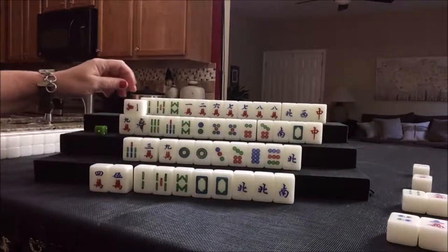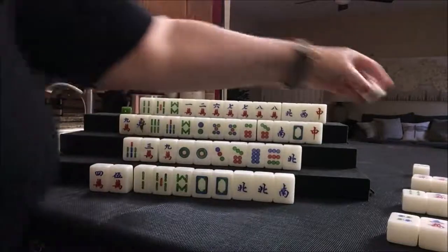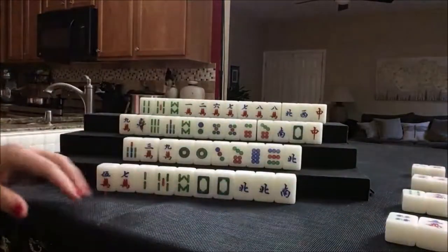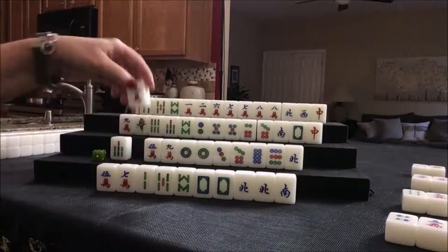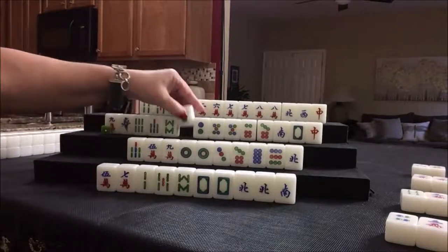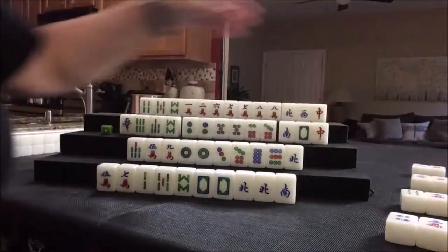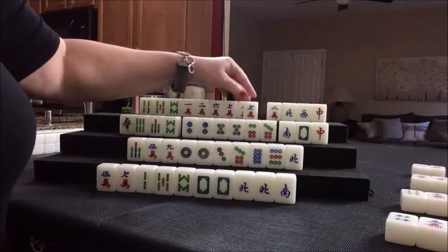Nobody wanted the three crack. Drawing for west — one crack. Drawing for north — six dot. Nobody can take it, so we'll draw for east — seven crack. We don't need any of these cracks; we want bams. Four crack — nobody can take it. Five crack — we want dots. Let's get rid of the three crack. Two dot — that is a keeper, we need dots. We have a potential pung, potential pung, potential chow. We need to pair up these or draw more dots. Let's discard nine crack. Up here, let's chow. Seven, eight, nine chow.